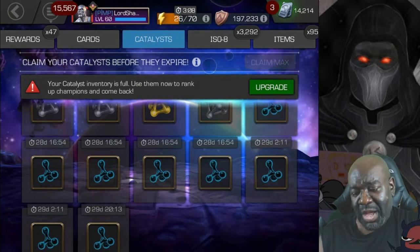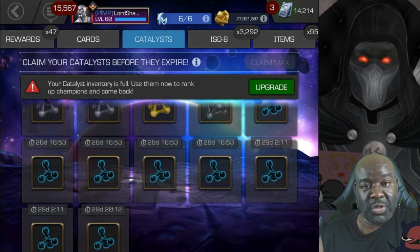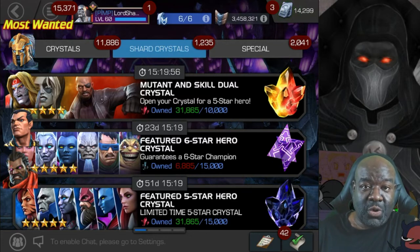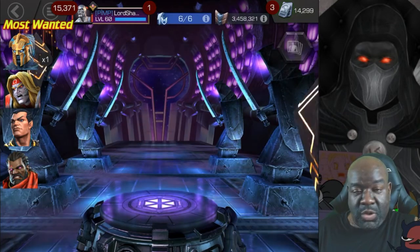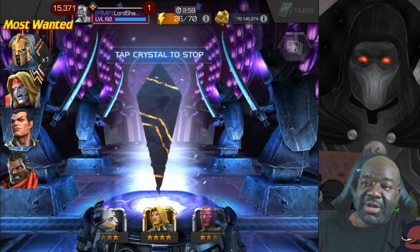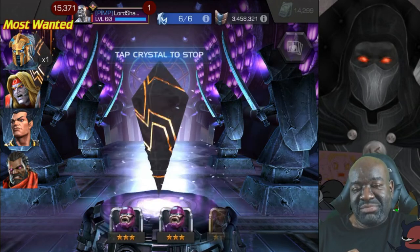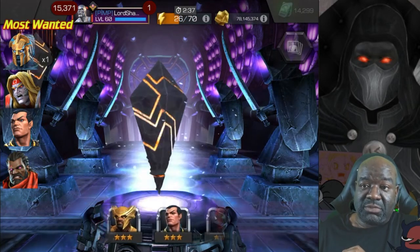I'll open up some 5-star crystals when the dual crystal comes around for skill and mutant. We've got a couple of Grandmaster crystals to open and three mutant and skill dual crystals. Let's get the Grandmasters out of the way first. Most likely they'll be 3-stars. It would be nice to get a 5-star — we have done that in the past — but more often than not we get 3-stars. My luck has been crazy lately though, so I can take a little bad luck. Let's tap that and see if we can get a 4-star.